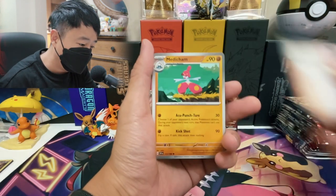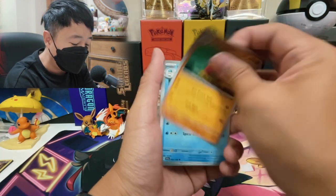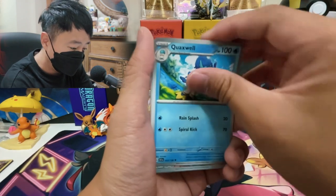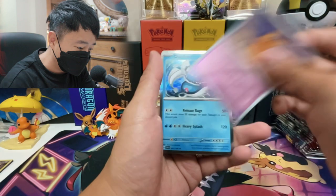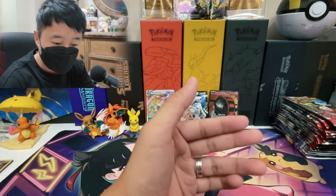We got Skiddo, Penny, and Medicham. I would love a Penny SAR as well. We got Koraidon EX. We got Miraidon. This is our last base set pack.